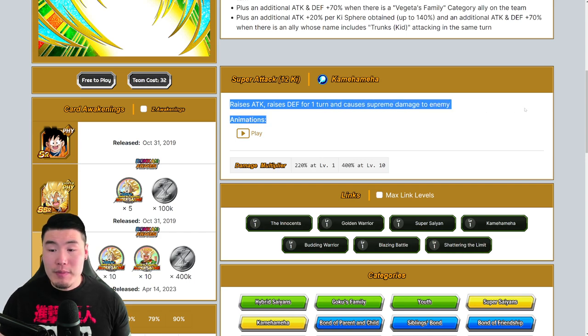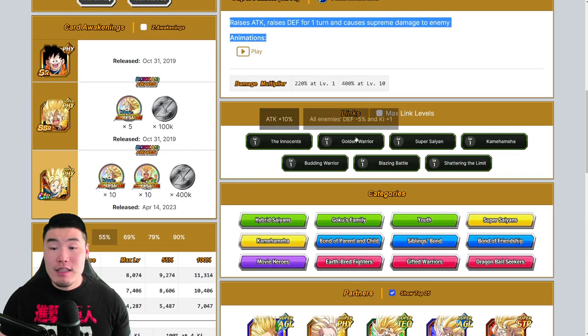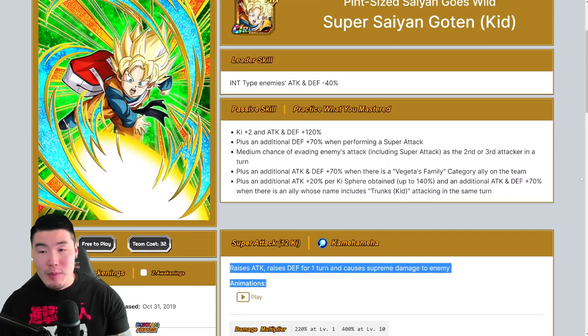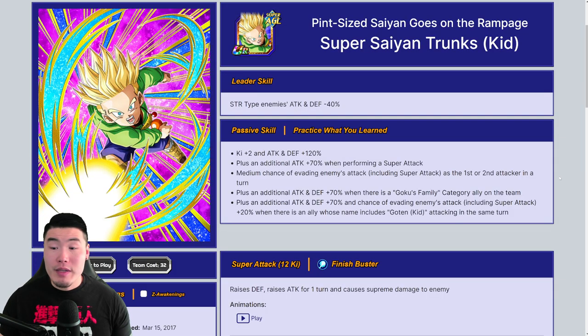For a free-to-play unit, this Kid Goten actually looks very good — really solid. His super attack raises attack, raises defense for one turn, and causes supreme damage. His links are Innocence, Golden Warrior, Super Saiyan, Kamehameha, Budding Warrior, Blazing Battle, and Shattering the Limit.